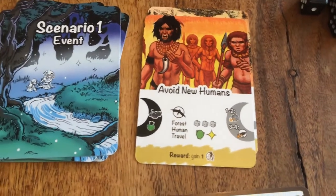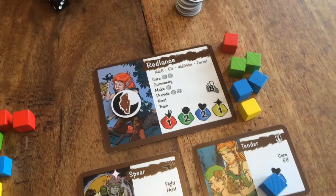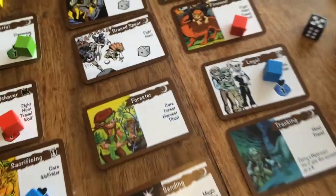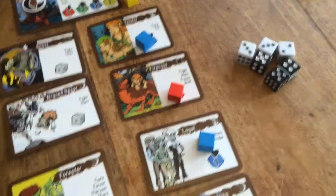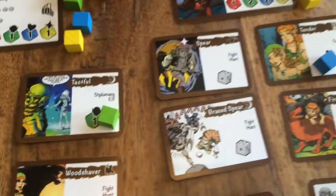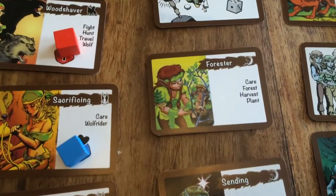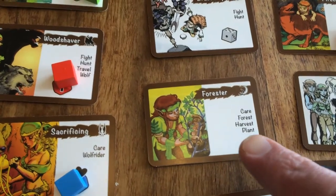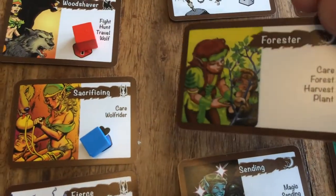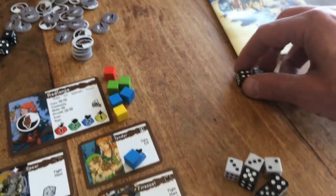Red Lance gets three white dice for the first time attempting the event, plus one black die for every green and yellow cube he possesses. He currently has two green and one yellow cubes, so he gets three black dice added to his pool of three white dice. He's not liking those odds. Notice in the center of the event card there are some traits: Forest, Human, and Travel. If he has any hand cards with at least one of these matching traits, he may use it during his turn while attempting something. He's going to use his Forester card and flip it over, because it has the Forest trait — as does Avoid New Humans. Before flipping it over, he gets three additional black dice added to the pool.